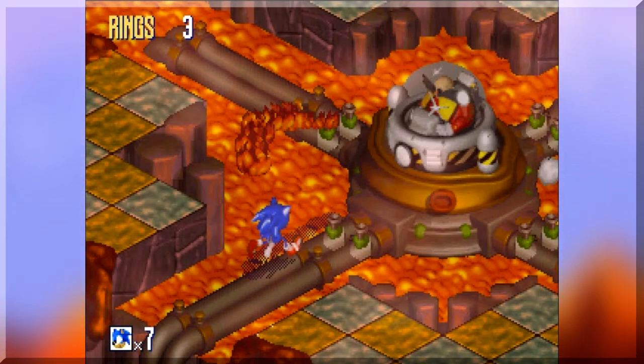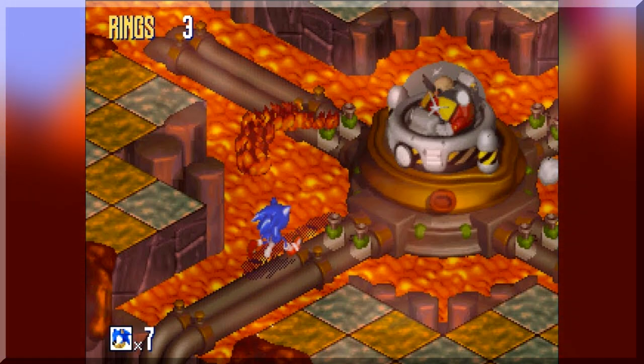Something else neat is how the bosses are actually challenging. All they really had to do was change it so you had to hit the glass of the Eggmobile instead of just anywhere on the Eggmobile, which makes the battles more fair. The only bad boss here, I think, is Volcano Valley, because the perspective makes it hard to land on the thin pipes to hit Eggman. The game only has one playable character, which is understandable for the franchise's first leap into 3D, even if it's not real 3D. Director's Cut does add Super Sonic, which is very appreciated.